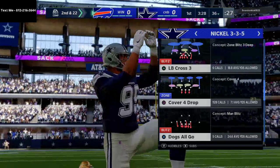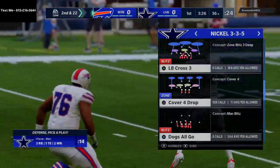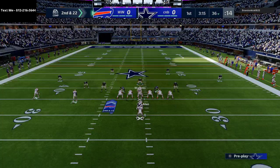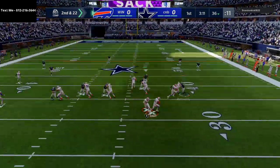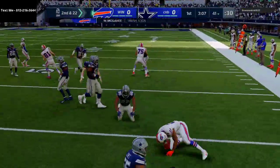As far as abilities go, I have Acrobat on all of my corners — my four backline corners. My nickel corner doesn't have anything on him, but I also have three pass rushers and they all have abilities as well.